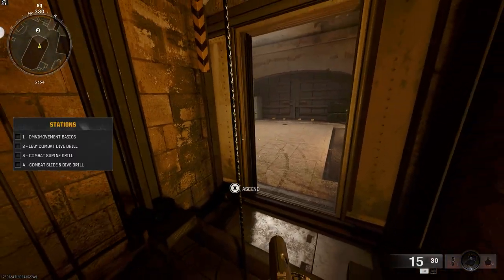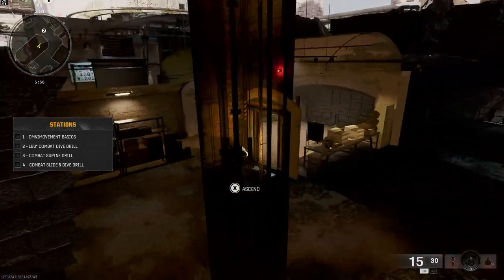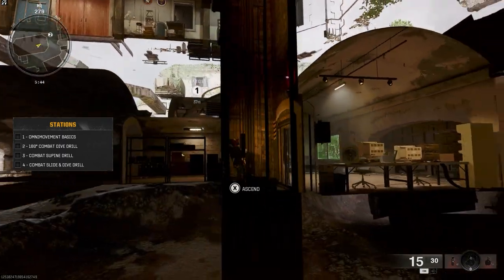The last glitch: if you emote in certain areas, you can pretty much get wall hacks and see through all of the walls. This does work and when the game comes out, it would be very OP for Warzone.